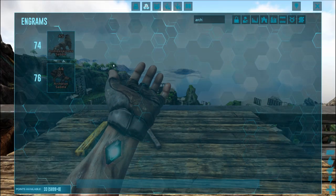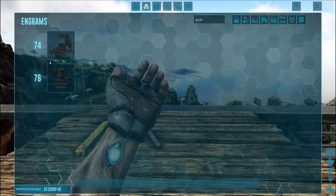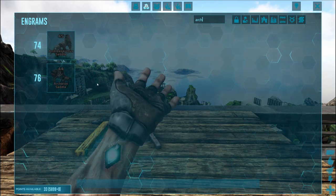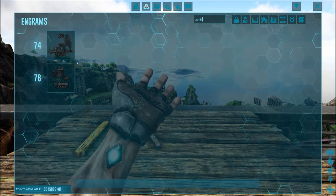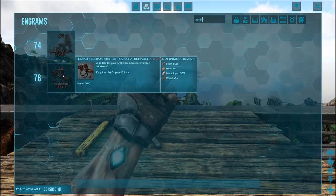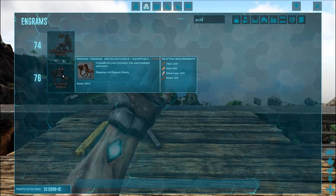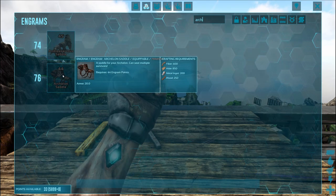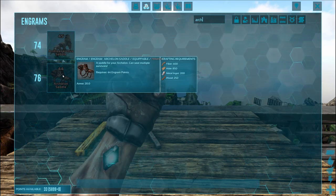Unfortunately, I don't have enough Engram points to unlock the Archelon saddle, so I had to send one over from my island character. But you can unlock it at level 76 with 44 Engram points. Craft it right in your inventory, like the other saddles in this mod. It is a little expensive, as you can see.